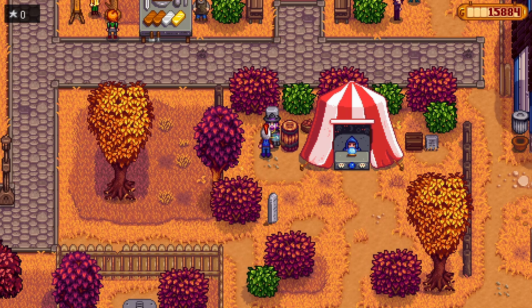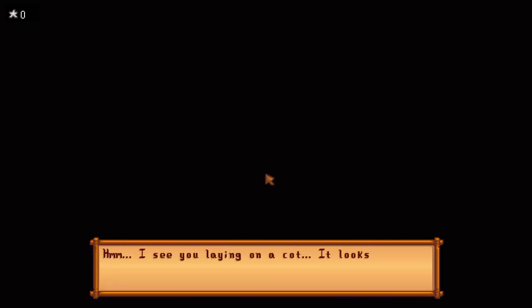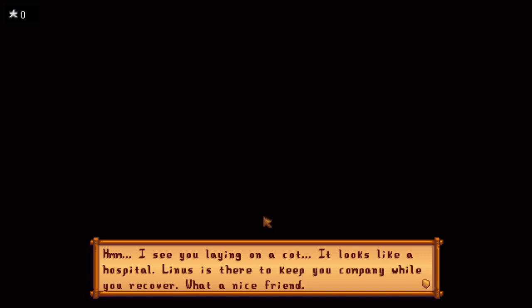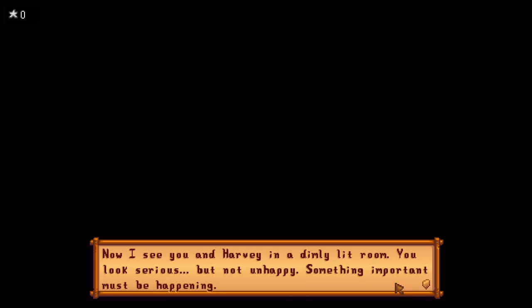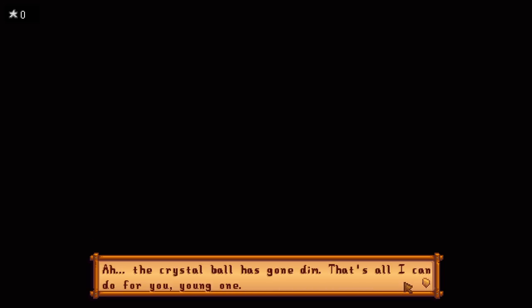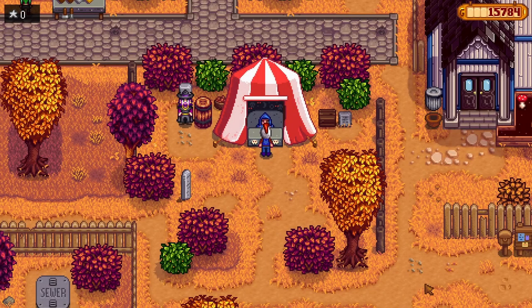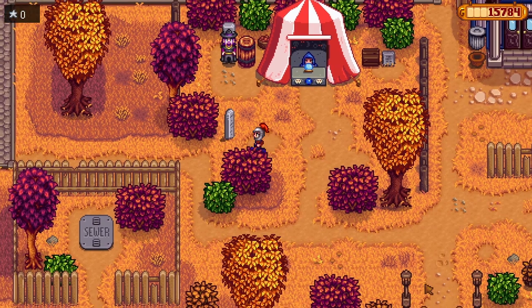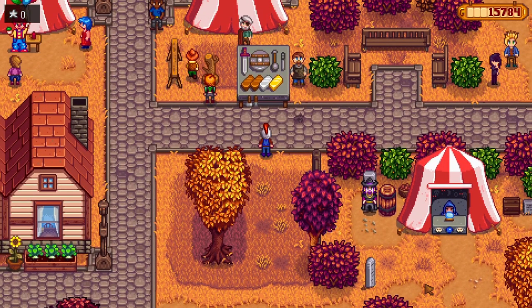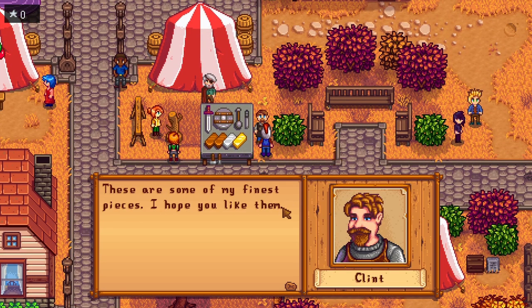I went to get my fortune read! The fortune teller says: 'I see you laying on a cot — it looks like a hospital — Linus is there to keep you company while you recover. Now I see you and Harvey in a dimly lit room, you look serious but not unhappy, something important must be happening. Now I see you relaxing on the riverbanks holding a fishing pole — looks like something big is on the line. That's all I can do for you — the future isn't set in stone.' So what does that mean? I'm assuming whoever's listed is based off your friendship levels?